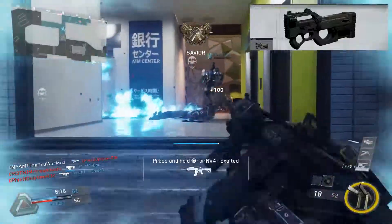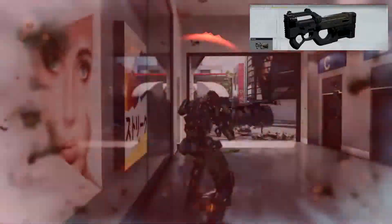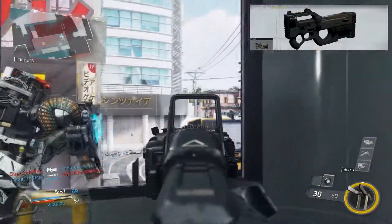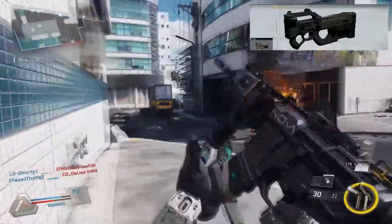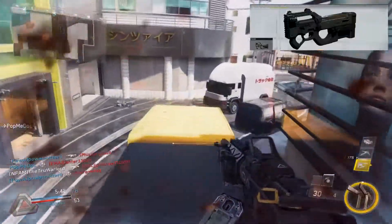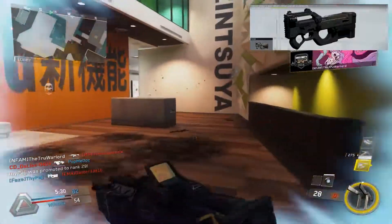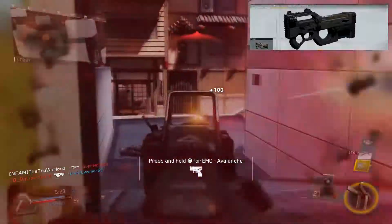Moving on to number four, we have the FHR 40. When I first started using this gun in the beta I was like, 'This is the best gun in the game hands down.' I'm typically an assault rifle player, this is an SMG, and I was blown away. I probably put in two to three hours of gameplay with this gun before it started to do poorly. It's still a really really good SMG with a high fire rate. A lot of people like the RPR Evo — I didn't — so this was basically the gun to go to instead. Dependability is not really there though; at times I feel like I'm losing gunfights up close to NV4s, and I don't think that should be happening.